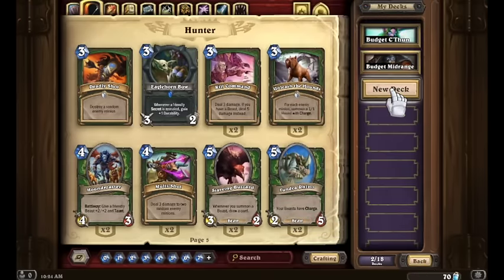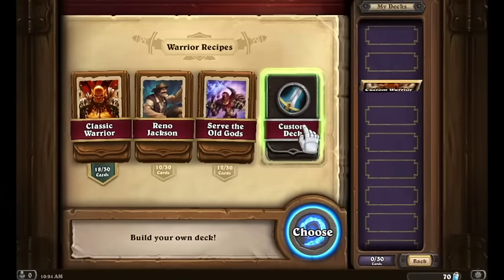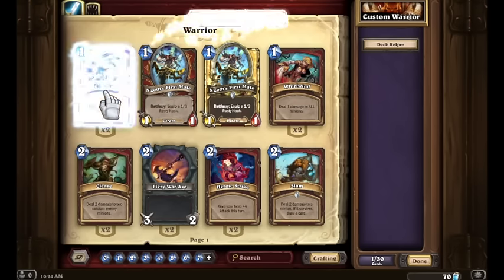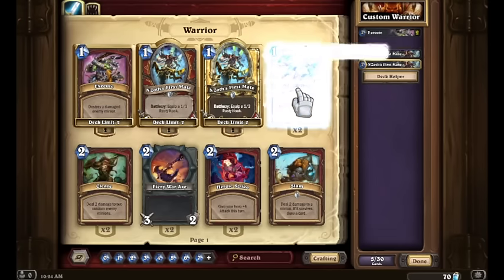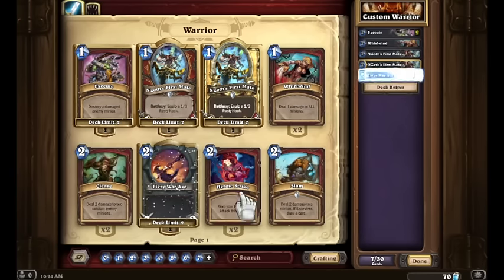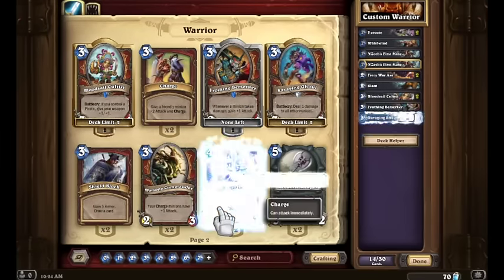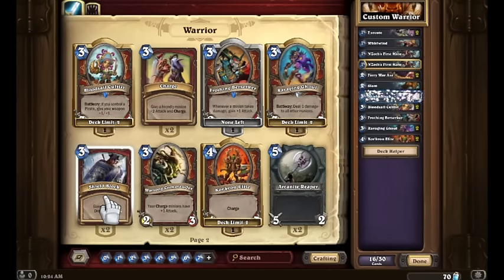Let's make one more deck — we've got a pretty solid start with the Warrior cards we got for free. So let's go ahead and make a nice custom tempo-ish Warrior deck. First things first, obviously we're going to want some Executes. We've got two copies of N'Zoth's First Mate already, which is fantastic. At least one copy of Whirlwind for now — having Whirlwind effects will synergize with our other cards. Fiery War Axe is a must-have. Slam is a great card. The two Bloodsail Cultists are fantastic. Frothing Berserker, Ravaging Ghouls, Corcoran Elites — all fantastic. Let's add one Shield Block to get some card draw.